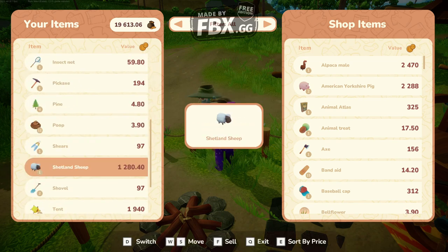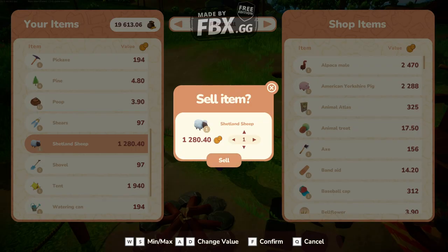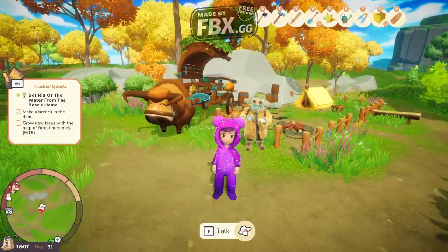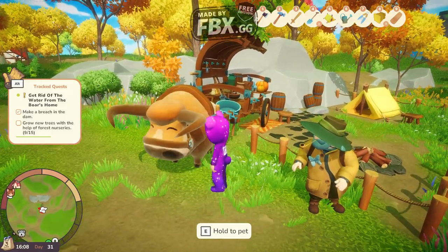In theory the animal should be — as you can see, the sheep is 1,000... Jesus, that's quite expensive actually. That's not bad at all. So as you can see, now we're going to sell our first sheep. And we did manage. And there you go — that is the simplest way to actually sell your animals to the shopkeeper.